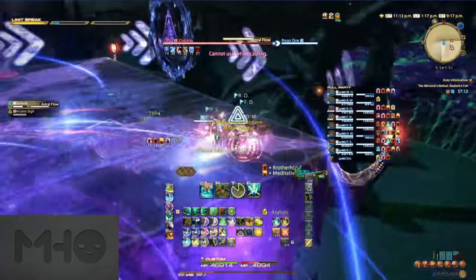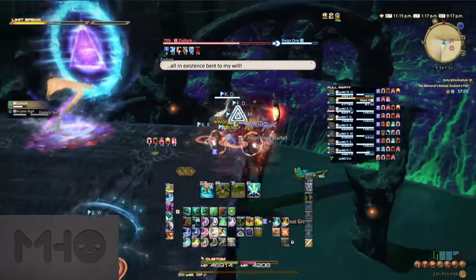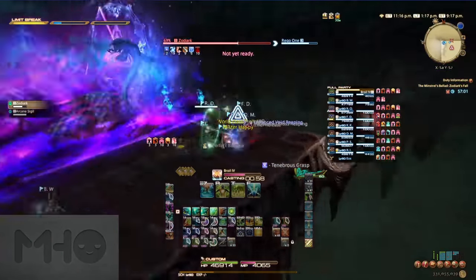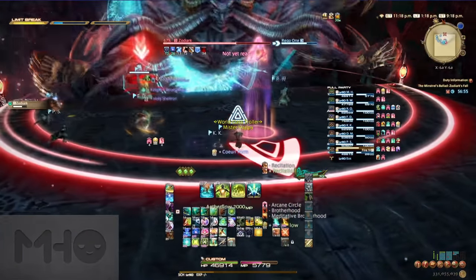The snakes being rotated seems to be the one that confuses people the most, so here is how I identify where to stand. Once I'm safe from the sigil, I line up my camera facing the direction of the snakes. Once I see what direction the arena is rotating, I simply rotate my camera 90 degrees to visualize where they will end up and position myself accordingly. Everyone's brain works differently here, so if that doesn't work for you, you might need to figure out your own system.